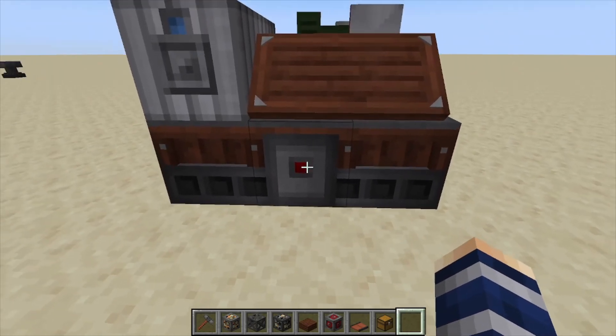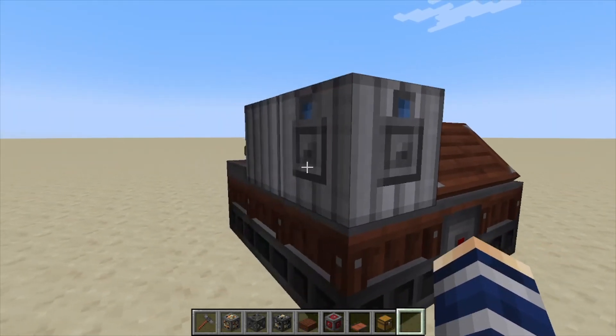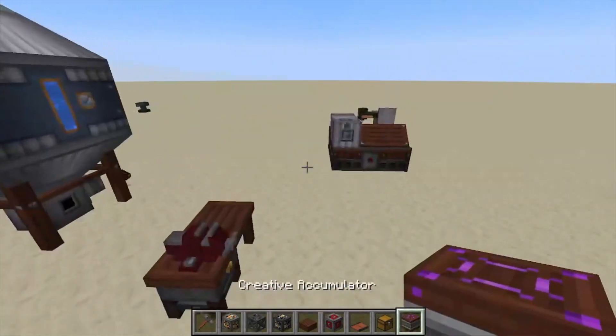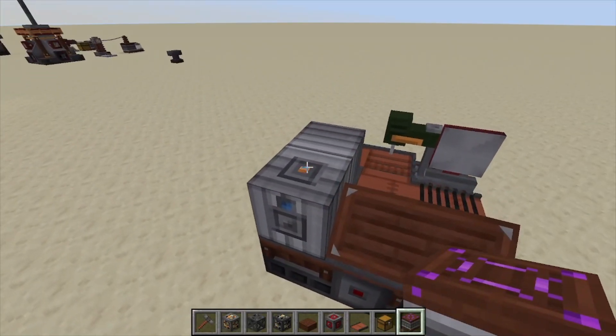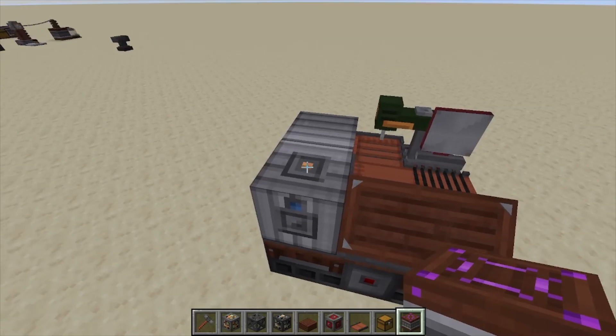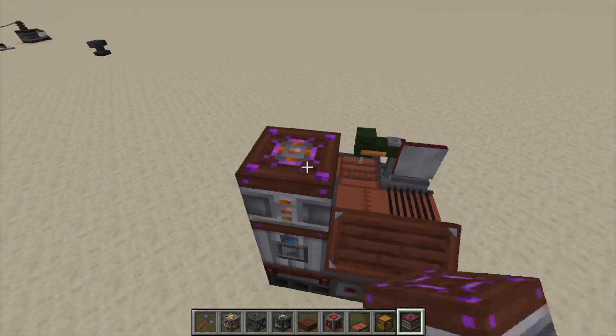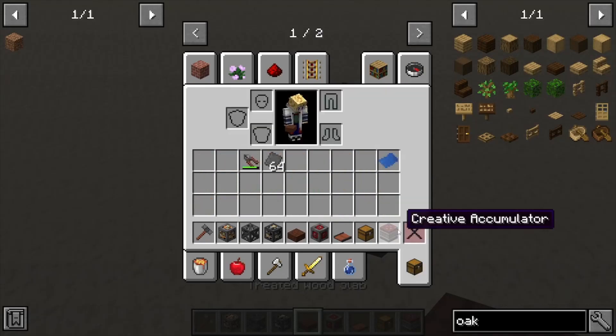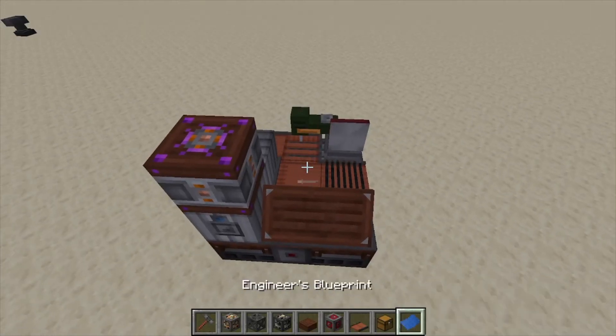You can control this with redstone to turn it on and off right here. Inputs through conveyors or hoppers are on either side. Grab a power source and power it right above the inputs on this orange block — you have to shift-click it.